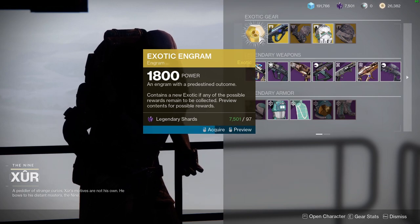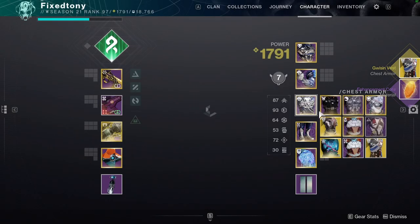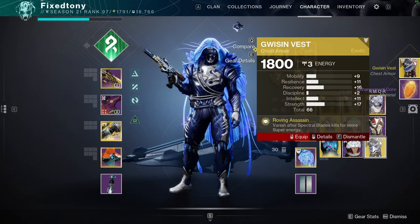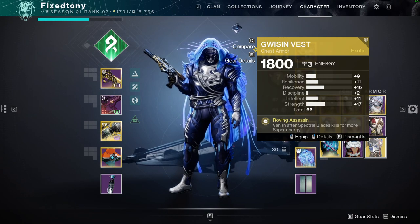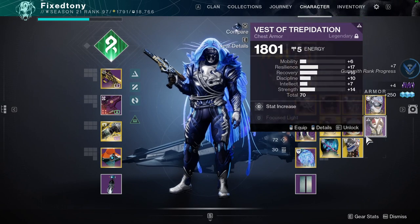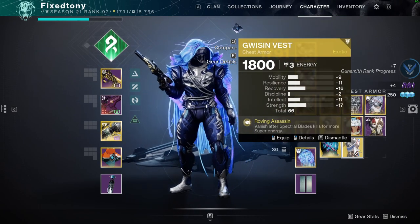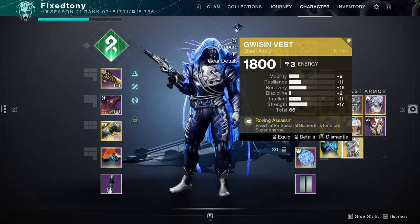Let's see what I'm picking up here real quick. Gwenzin Vest — that's a one on pretty much all the stuff I care about. Unfortunately Gwenzin is just trashed here, which is why I'll keep it just in case they rework it, because I definitely think it's straight up doo-doo butter. But that's pretty much it for Xur. Let's actually check Eververse before I forget.